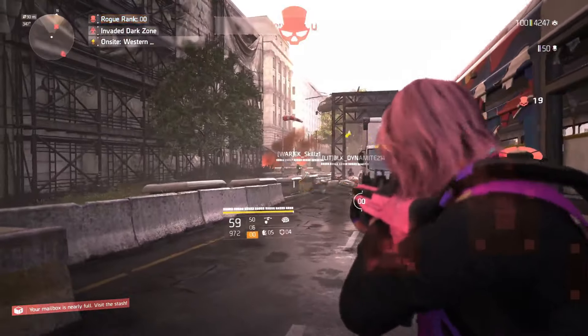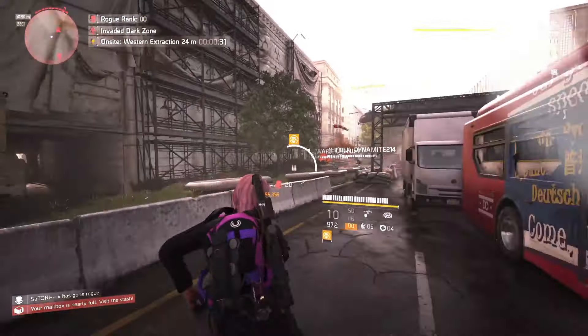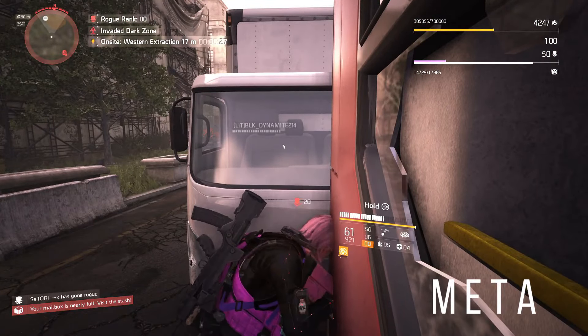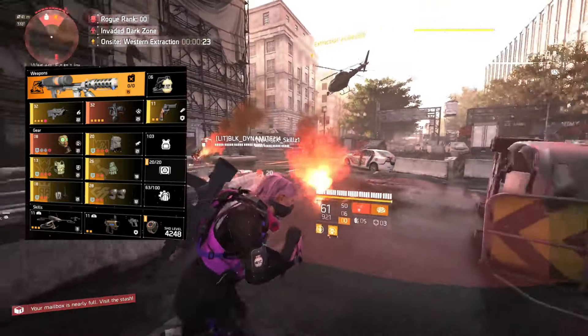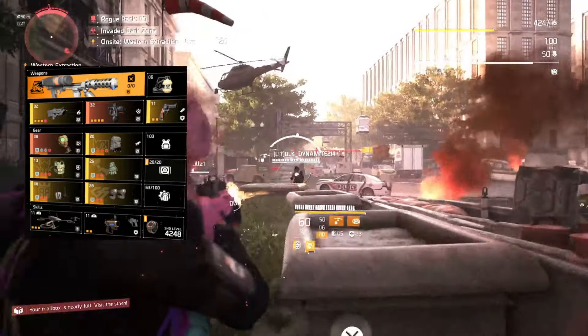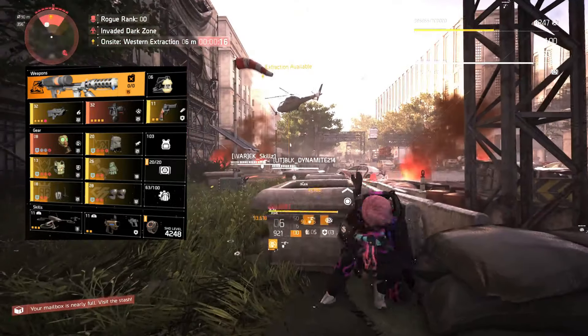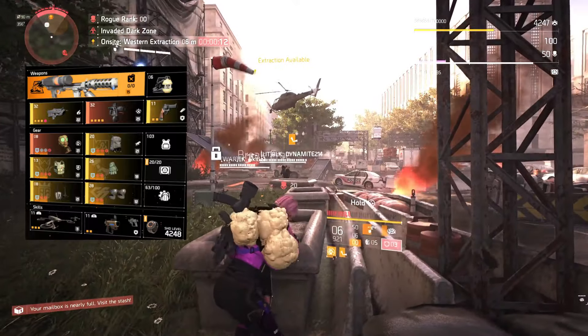Starting off with one of my personal favorites, the classic meta build. This build performs great in up-close PvP fights, mainly because of how much damage you can deal out while still having a ton of survivability. This is ideal for a solo player, giving you the advantage you need in the Dark Zone. Having the exotic Catharsis Mask equipped provides an additional amount of damage while aiding in survivability at the same time.